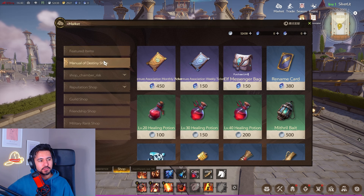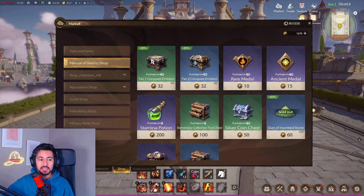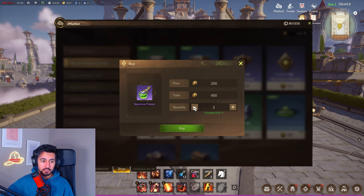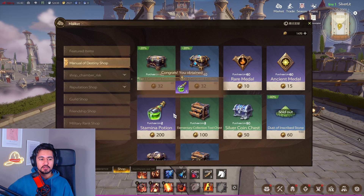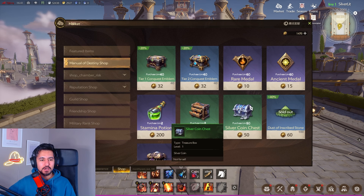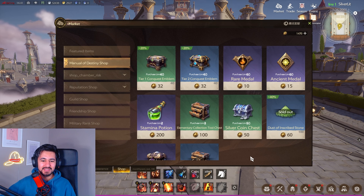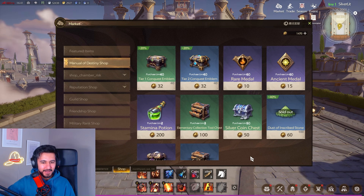Tip number seven: the Manual of Destiny shop. This shop uses destiny tokens that you earn by playing the game and offers good items like scrap stones, stamina potions for vigor, and gems. The shop resets once a week — it was on Fridays but may change. Buy out the shop before the weekly reset. When the game launches there will probably be two or three days until the first reset, so buy it out ASAP.